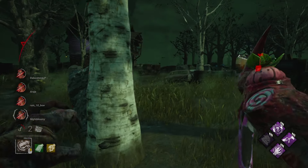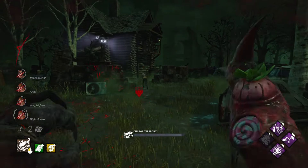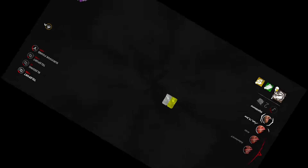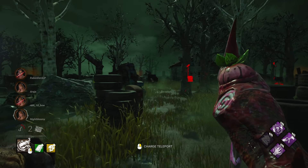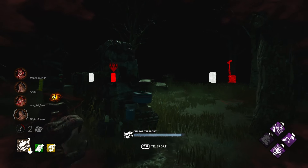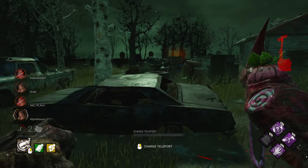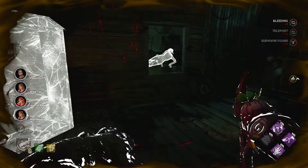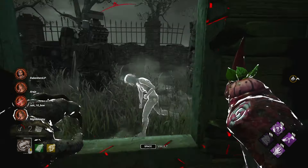She just carried on running. We're down to two gens — wait, when did that happen? Wasn't I just saying a few seconds ago that we're at this many gens but we've got this many hooks, we're going to be fine? I guess not. I see someone over there. I don't know who I've hooked and who I haven't. I try my best not to be a tunneller, but sometimes they sort of just bring it on themselves.